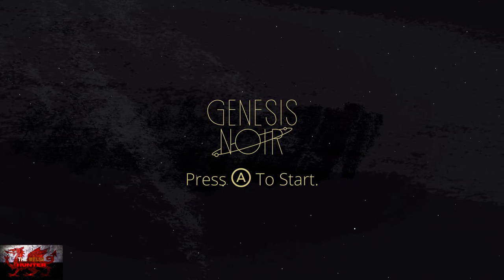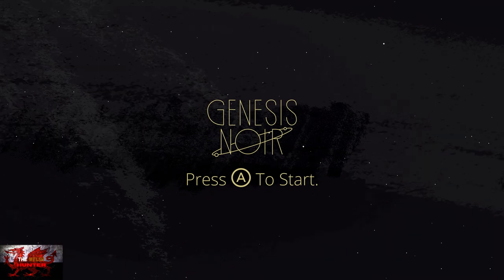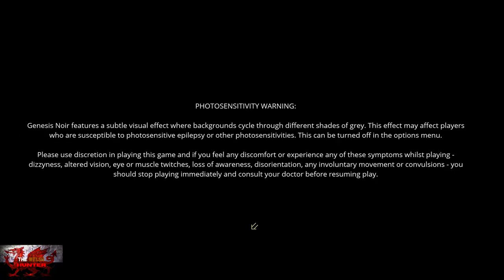The first thing we're going to do is press the A button and then press the X button 12 times. That's it for this part to get 12 achievements. When you're on the photo sensitivity warning, you'll press the X button 12 times to get 12 achievements - literally the majority of the base achievements done, apart from the two endings.